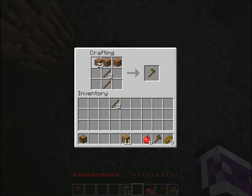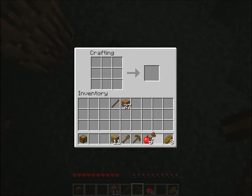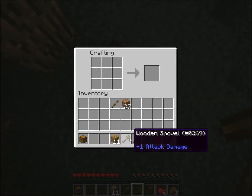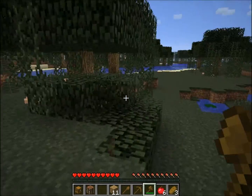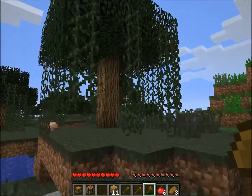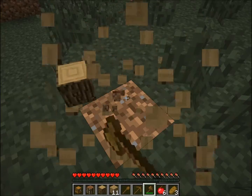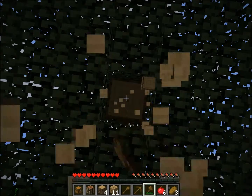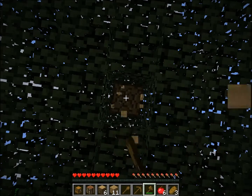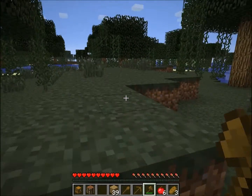This is an axe, a pickaxe, and a shovel. You can use the axe to pick up your crafting table easier. Also in some mods, there's a way where you dig the bottom part of the tree and the entire tree falls down. Now I think I've got enough wood for the night, so let's find a place to make shelter.